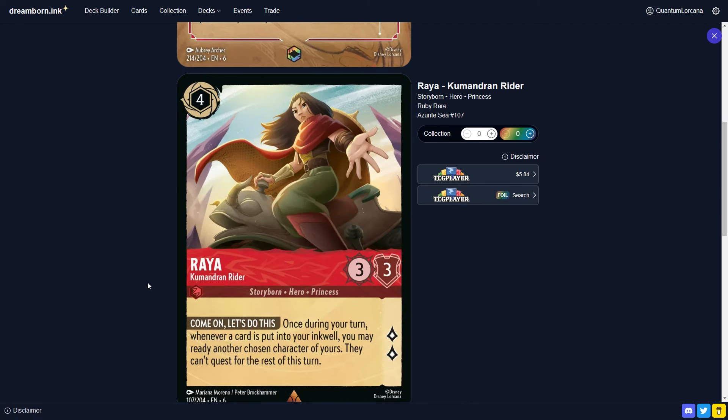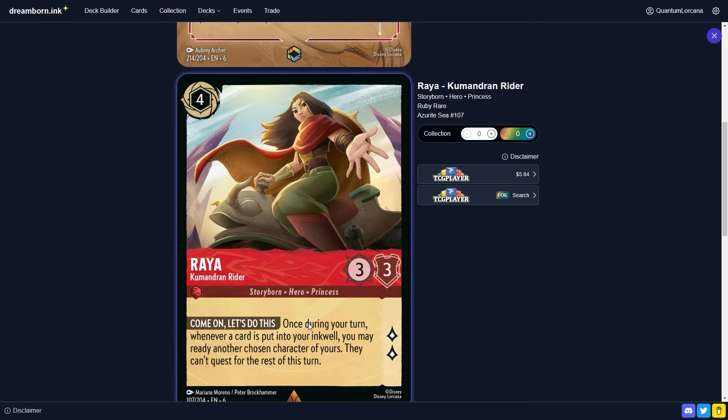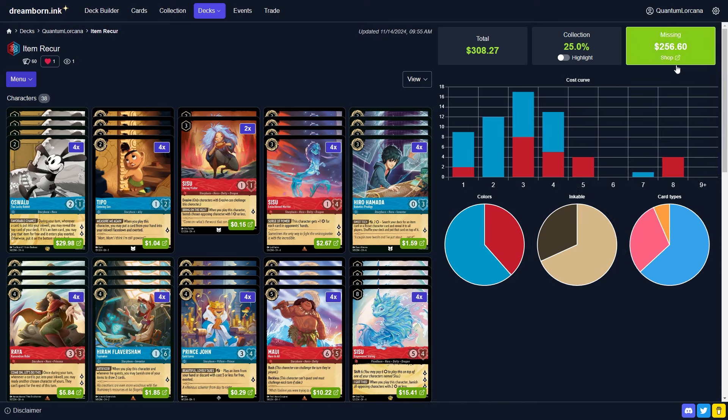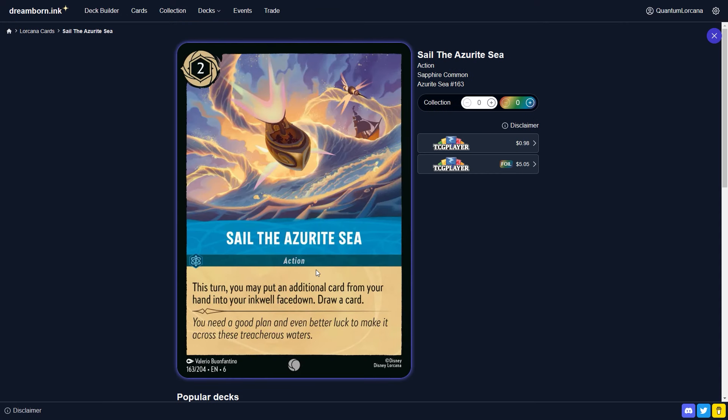Rhea — I think this card is really undervalued right now. I bought eight copies: four normals and four foils. Four-cost inkable, three-three body, quests for two. Once during your turn, whenever a card is put into your inkwell, you may ready another chosen character of yours. It's only once per turn, so you can't ink multiple times and get multiple readies, but the ability to ready up your Hero or Prince John to protect them from being challenged is really strong — and readying Prince John exerted again gets you two items for free.